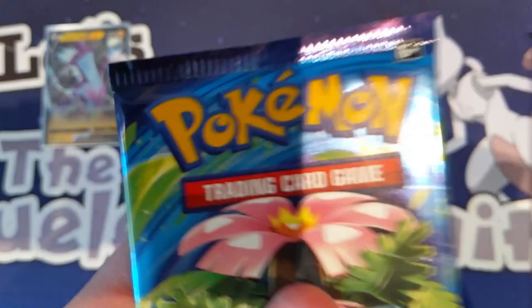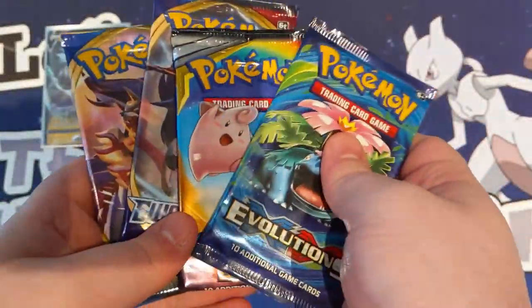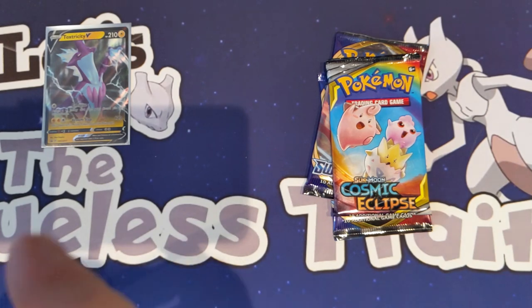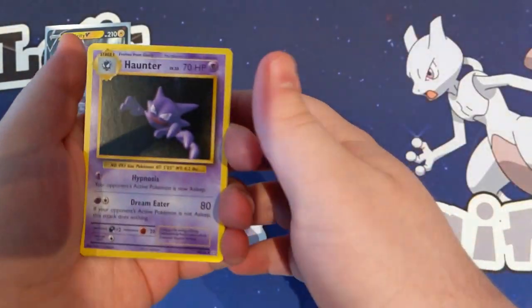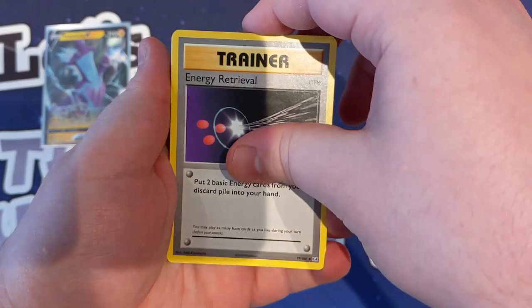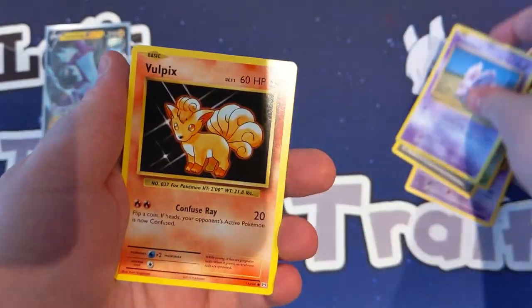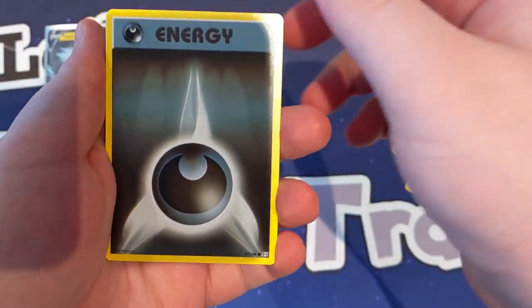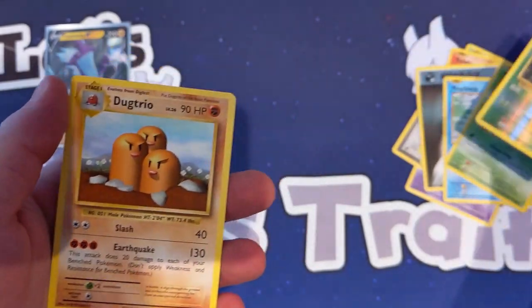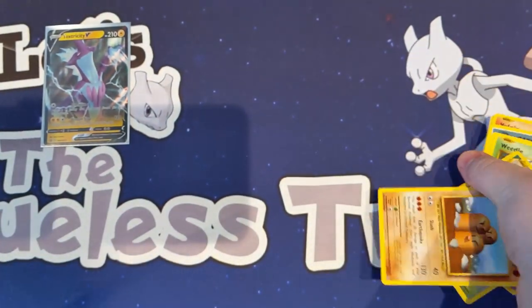I'm going to go back to front — Evolutions, Cosmic Eclipse and then the Sword and Shield. First pack, XY Evolutions. You miss how old these cards are. Out of this pack we get Haunter, Energy Retrieval, Kakuna, Nidoran, Vulpix, Dark Energy, Magikarp, Weedle, a Reverse Metapod and a Dog Trio. Nothing great out of XY Evolutions.